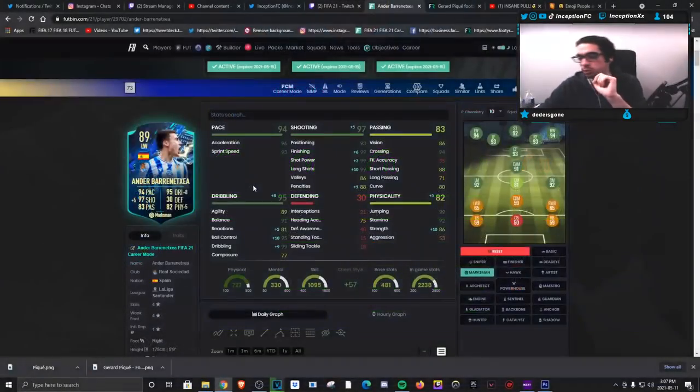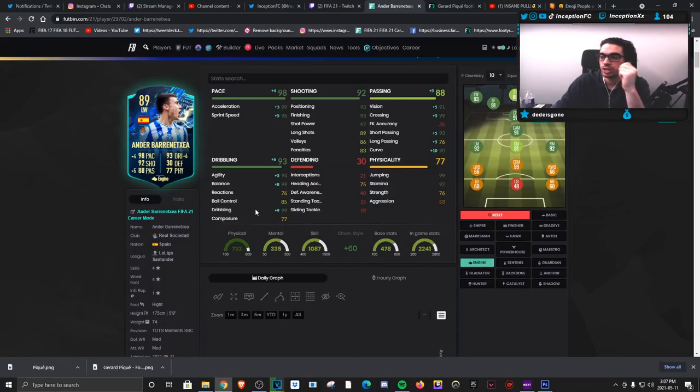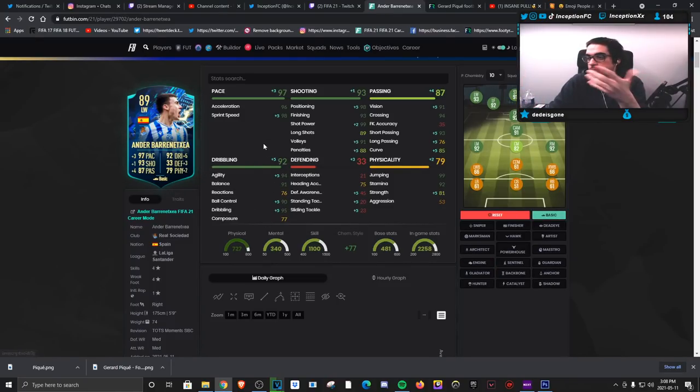It's a big reason why people are giving him the engine chemistry style — because the engine boosts his balance, agility, and dribbling as much as possible while also giving extra pace and passing stats, and still works with his base card shooting and dribbling. So it could be an option, but the basic also looks like it gives him some pretty decent stuff as well.